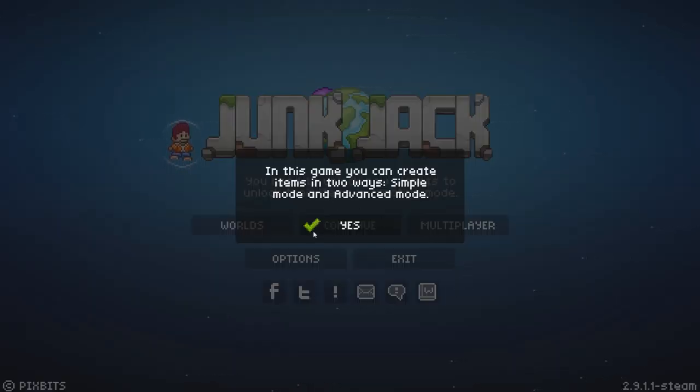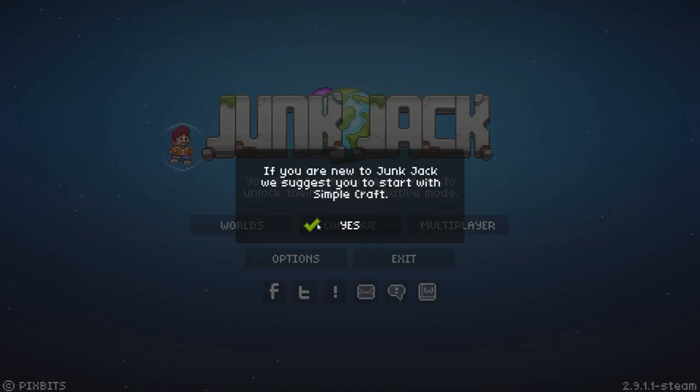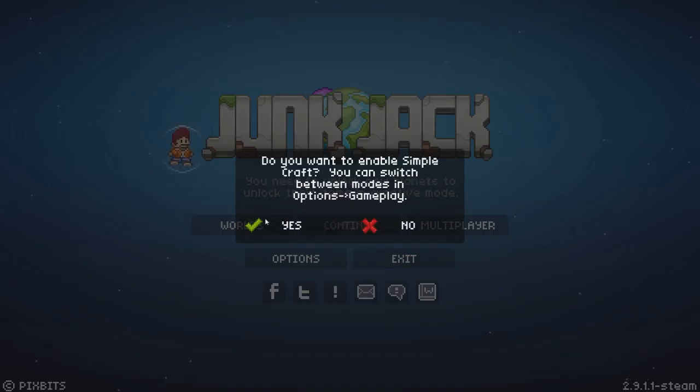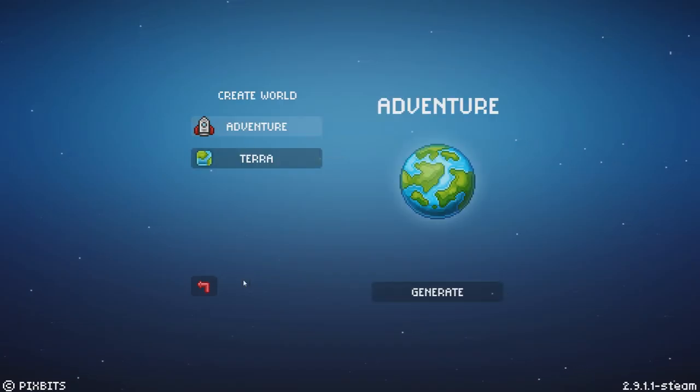In this game, you can create items in two ways: simple mode and advanced mode. Simple mode allows you to create items just by selecting what you want to create, but it requires time. Advanced mode uses a 3x3 grid to create items — it is more complex but more flexible. If you're new to Junk Jack, we suggest you try simple crafting to start with, which we will. We'll go simple crafting and make a new world.